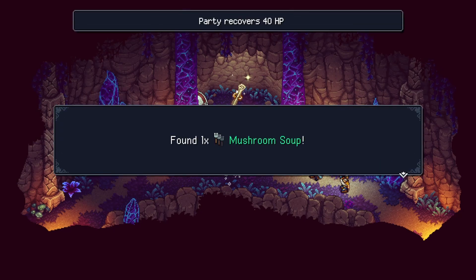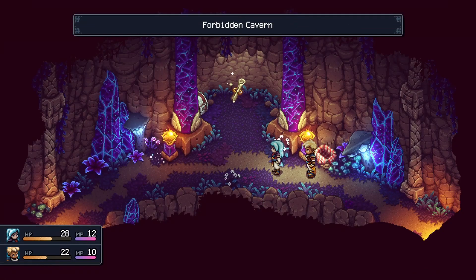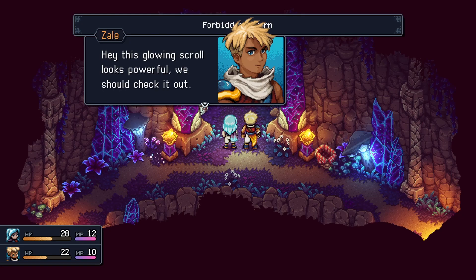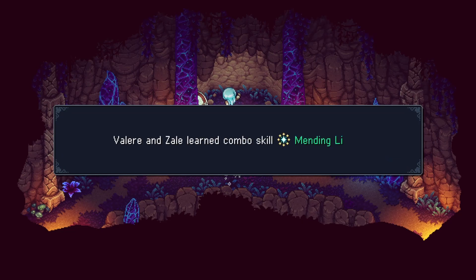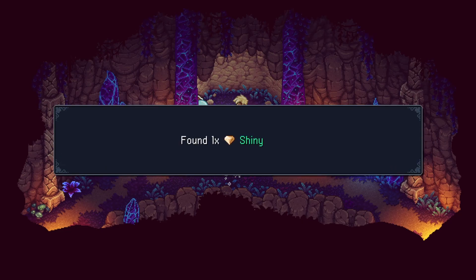Mushroom soup - party recovers 40 HP. We have to use it. This glowing scroll looks powerful. We should check it out. Valerian Z learned combo skill: Mending Lights. We can heal ourselves. Shining Pearl. Can we equip it? No. What's the Shining Pearl do? It's meant to be sold. Okay, it's trash.